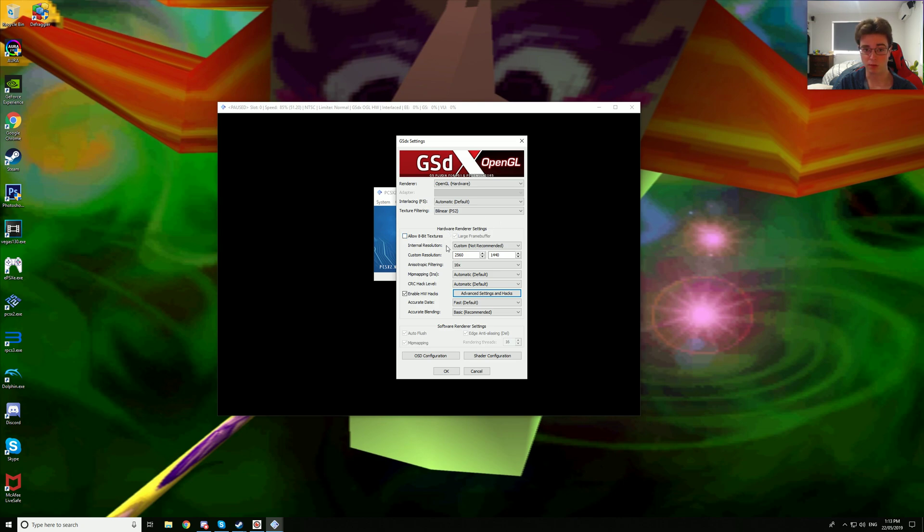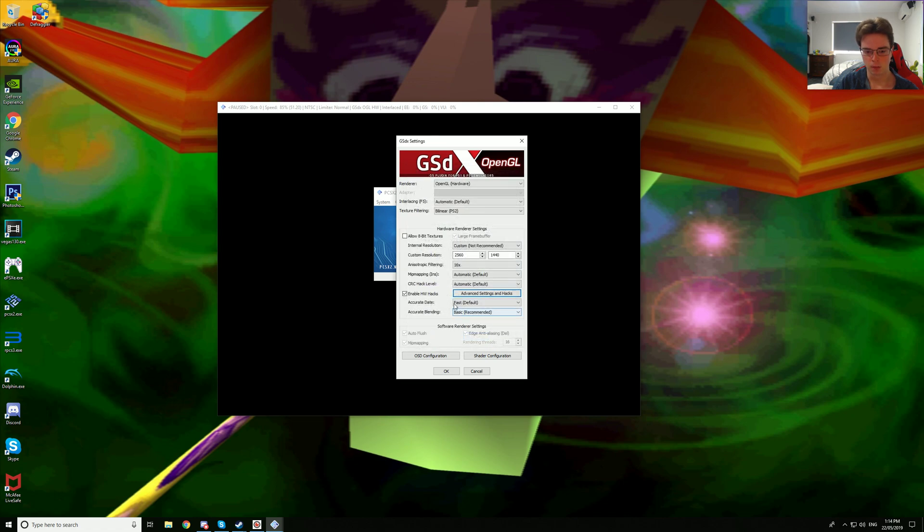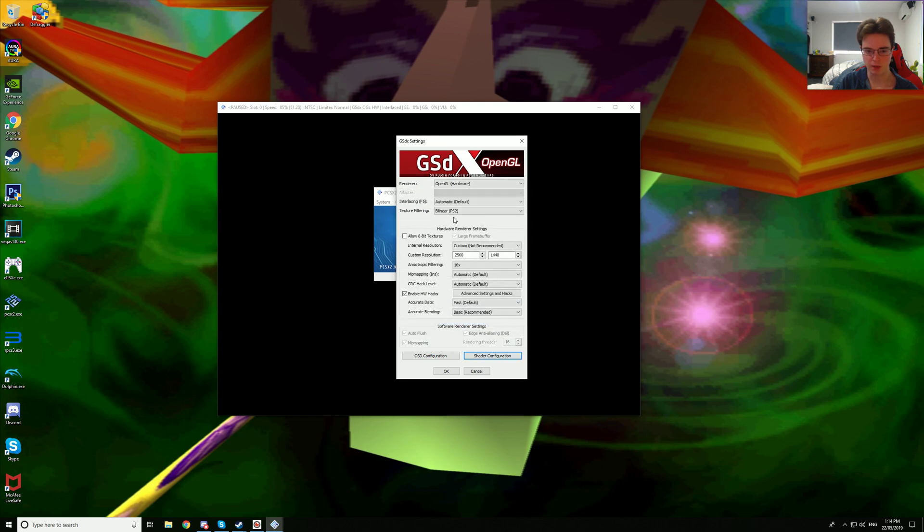We are using a custom resolution of 2560x1440p native, 16x anisotropic filtering, mip mapping is on automatic, CLC hack level is on automatic, we are using no hacks at all, accurate date fast and accurate blending recommended, basic. Texture filtering, display and FXAA shader are on. We are using bilinear PS2 and OpenGL.